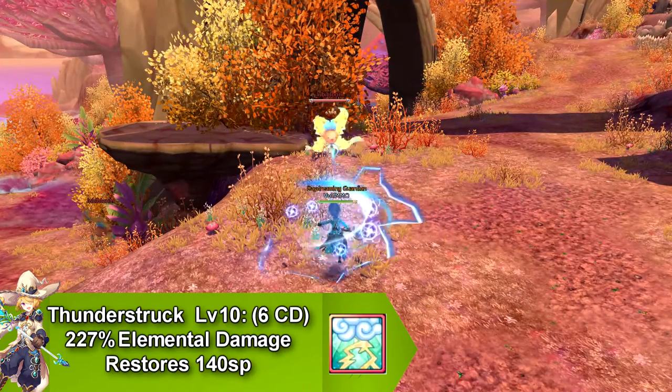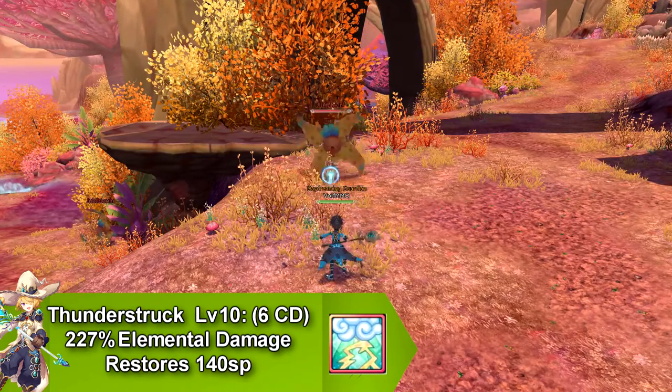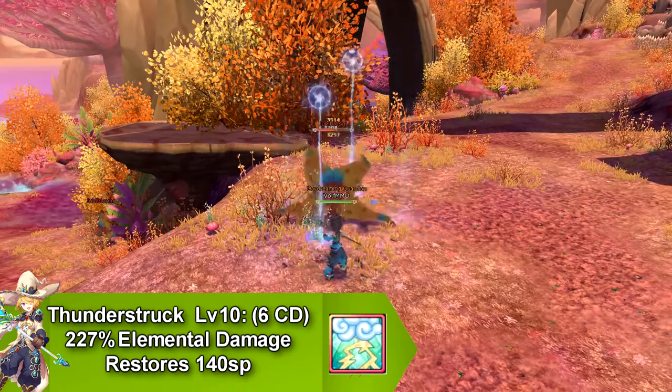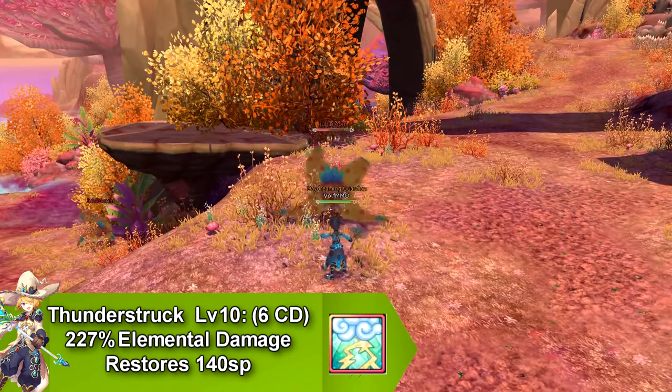Our next skill is called Thunderstruck, and this only does elemental damage. It doesn't have any bonus effects, debuffs, or buffs. It goes on cooldown for 6 seconds, and restores 140 SP.